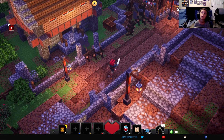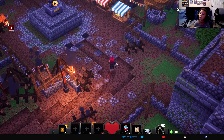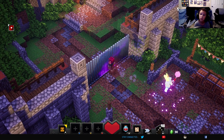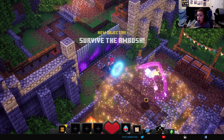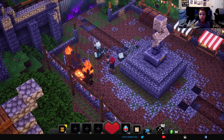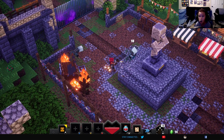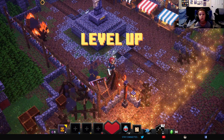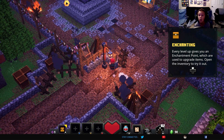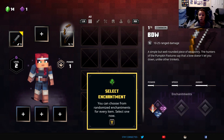Death. New objective: Survive the Ambush. New objective: Defeat the Invaders. Health remaining 1. Enchanting — every left inventory open. Press B, Select. Equipped.